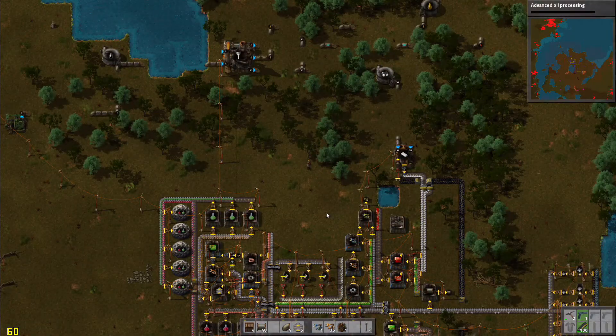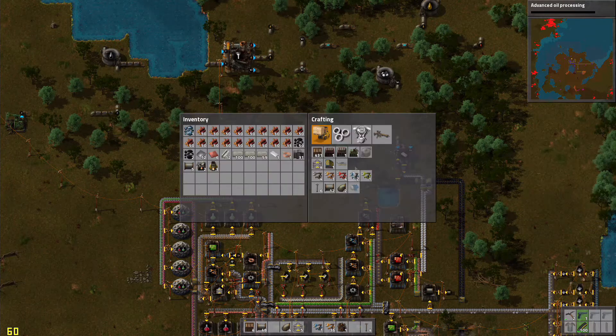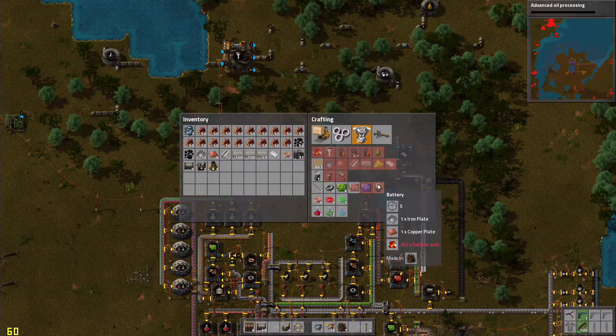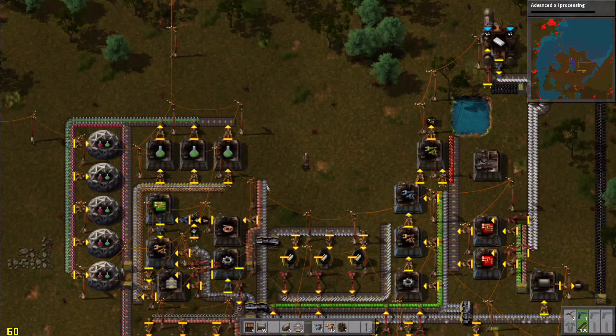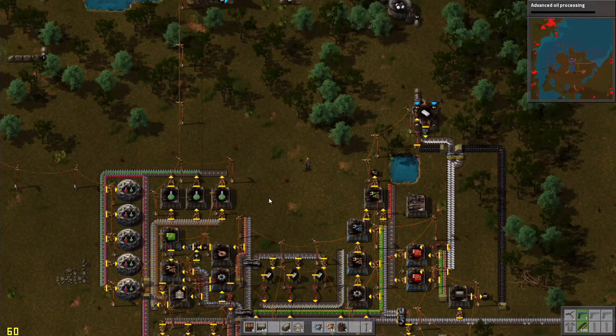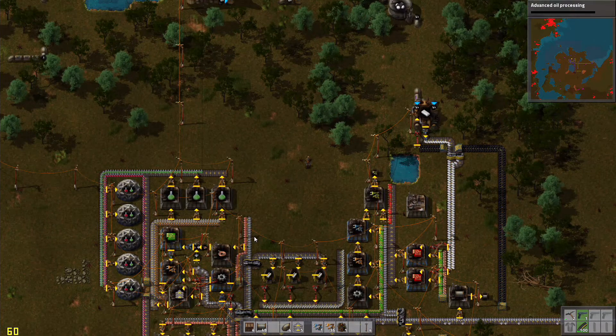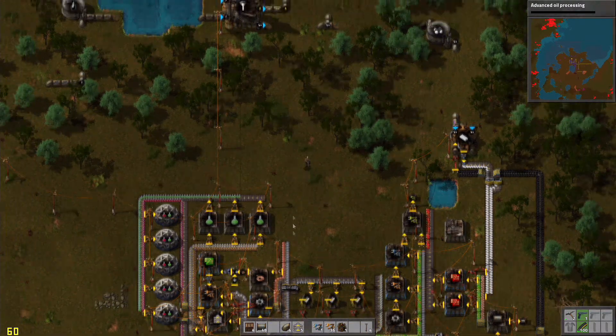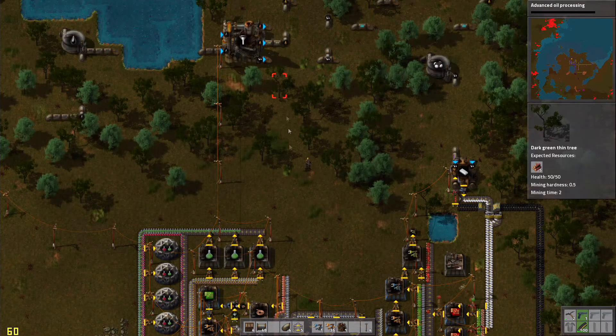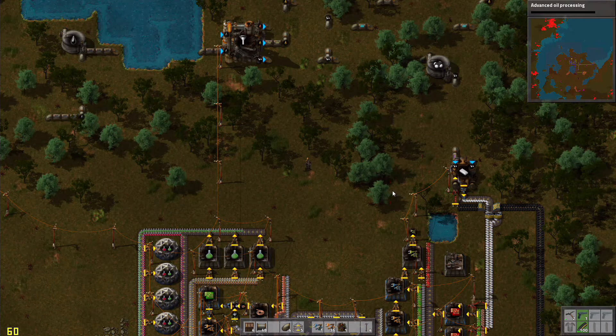The last piece of the puzzle is batteries — yes batteries, which require iron and copper and sulfuric acid. This is the iron and copper that we will be using and we are going to set up batteries somewhere. Actually I might even set it up right here — it's a little too close, maybe right here. Yeah, where do I set it up?